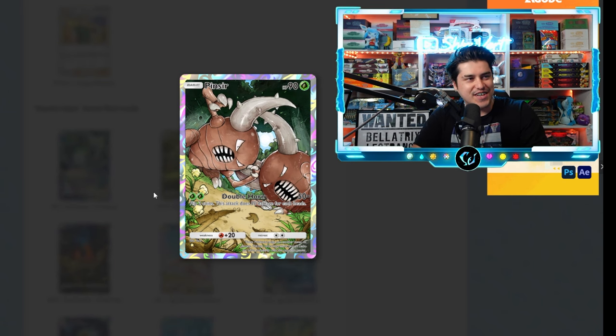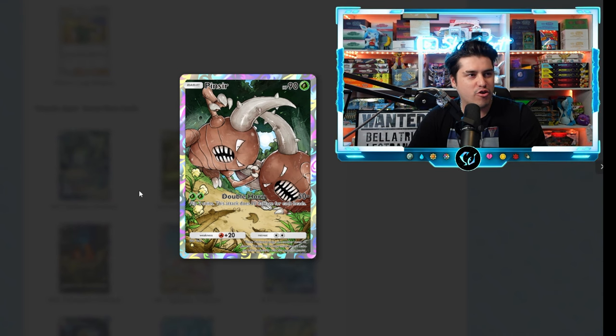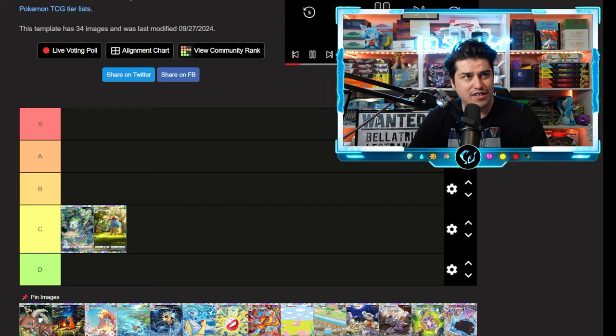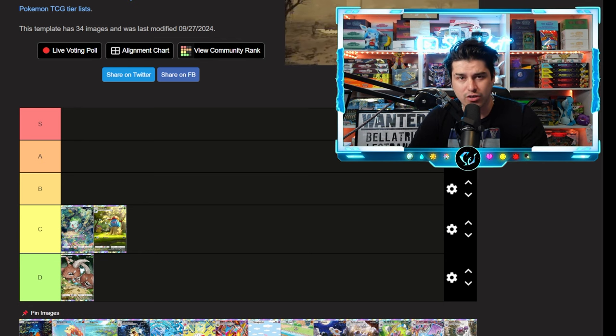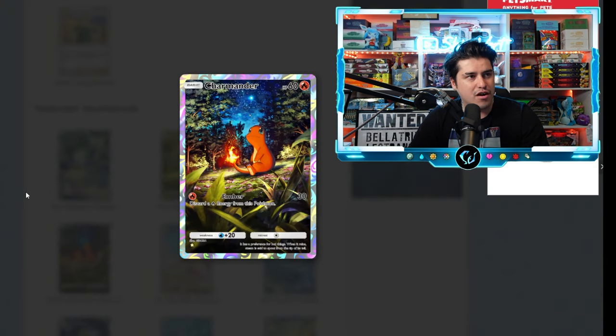Next up we have Pinsir. I feel like we're starting off a little slow with the artworks. I'm not a huge fan of Pinsir myself, so we're going with D tier — D tier for the artwork on the Pinsir.